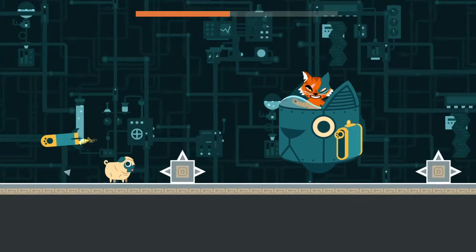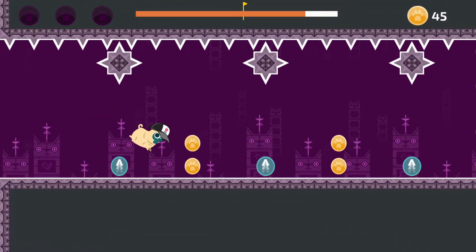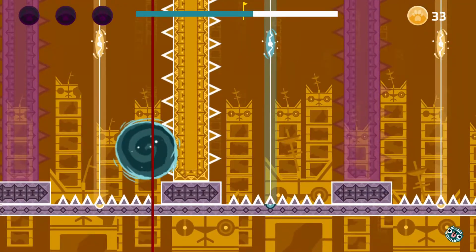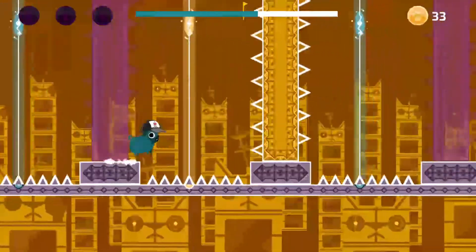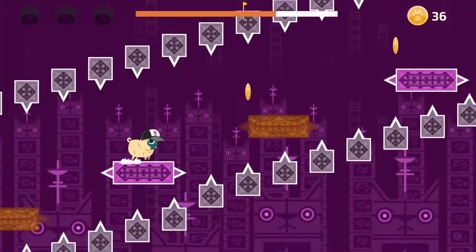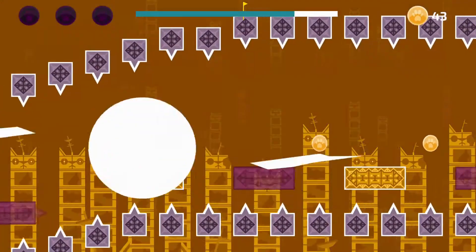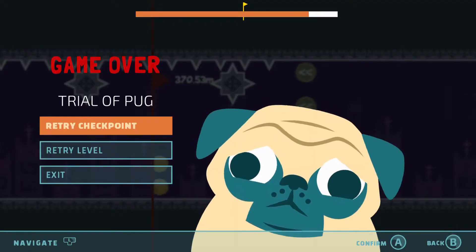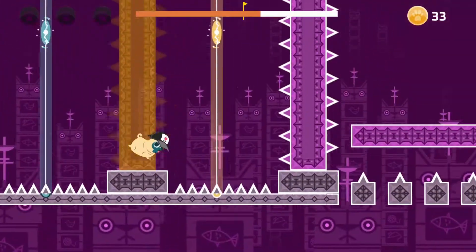So does Double Pug Switch live up to its self-billing as a tough side-scrolling platformer? Well, the answer in a nutshell is… kinda. Double Pug Switch is rather tough, but I had a hard time determining whether it was tough because it was designed to be that way, or because it had some issues with responsiveness. For example, there are frequent times when you have to do something like press A to jump, then press B to switch polarity, then A to jump, and B quickly again to reverse polarity. In the best examples of this genre, the controls are super crisp and you can chalk up mistakes just to user error. In Double Pug Switch, however, there were a significant number of times where I know I pressed the appropriate button in time, but the desired results just didn't happen.